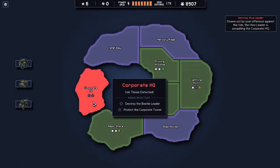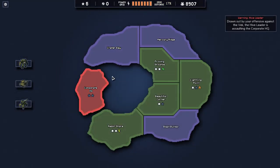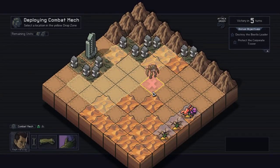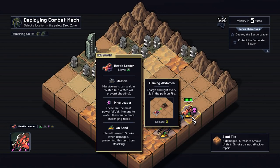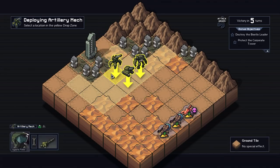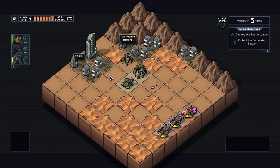Corporate HQ - destroy the beetle leader and protect the Corporate Tower. Let's have a look at how this goes. What does he do? He will charge and light every tile in the path on fire - he does three damage with that. He's massive so he can walk on water - so he's Jesus. He's immune to water, challenge to kill. Tile will turn into smoke when damaged - that's referring to the scent. So I would like to bait him in to go over here, put all the guys there and make it look really juicy and appetizing for him.